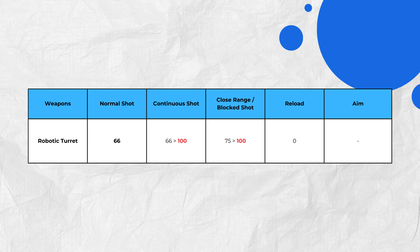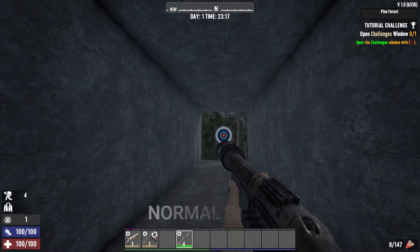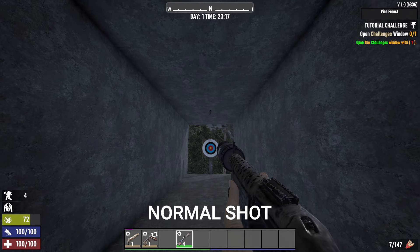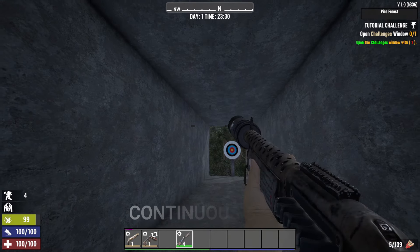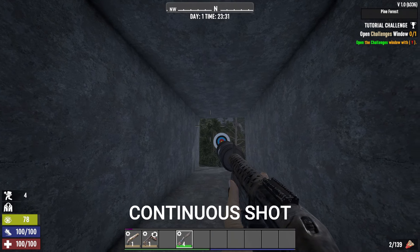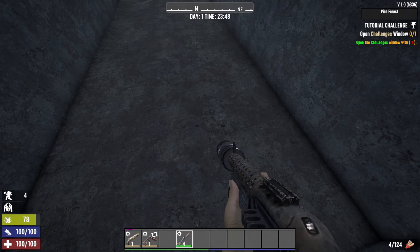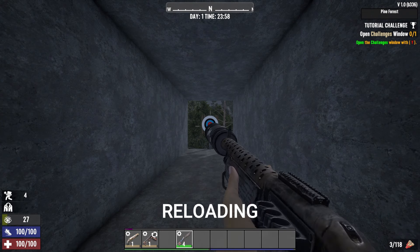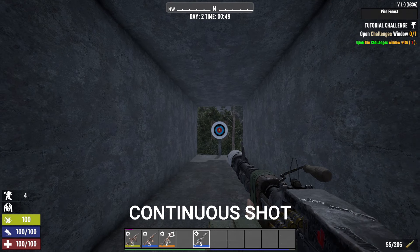Second to last is a group that includes the pump shotgun and M60 machine gun. I grouped them together because their normal shots produce the same noise level, but all the noise they make is entirely different. Like the lever action rifle, the pump shotgun's initial shot isn't too loud, but the racking sound that follows makes it the third loudest weapon on our list.